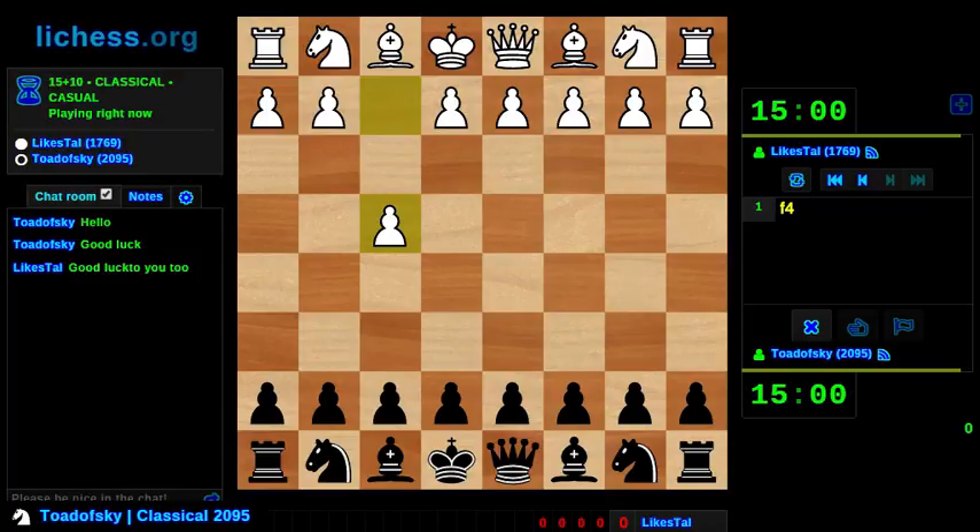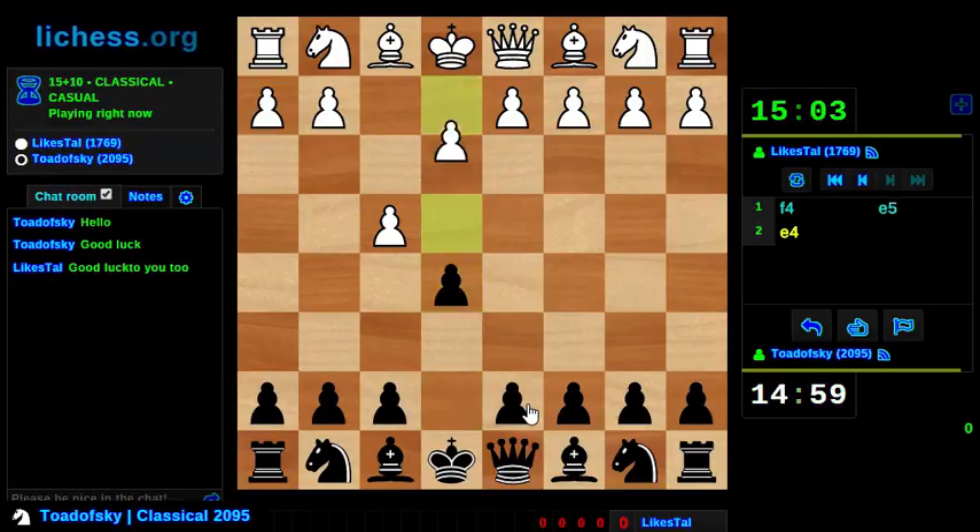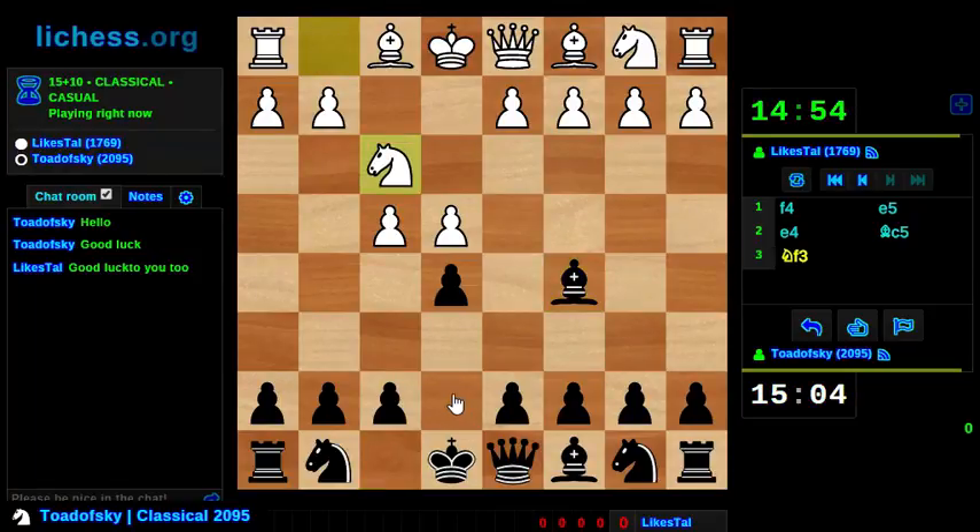F4, guys, we're going to have an adventure today. So we've got a King's Gambit - it's not nearly as dangerous as the From Gambit, at least in my perspective. I'm playing a Declined King's Gambit because I'm of the opinion that this offers Black easy equality and plenty of counter chances, so against f4 this is my weapon of choice.